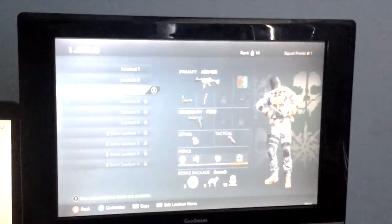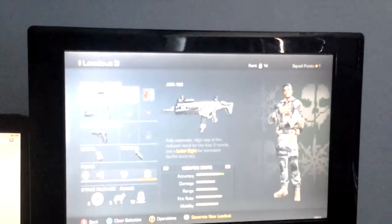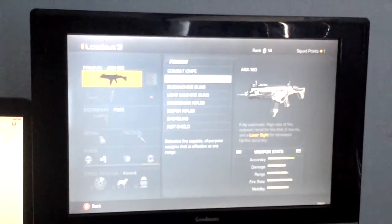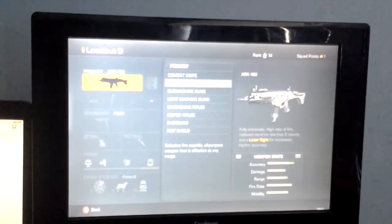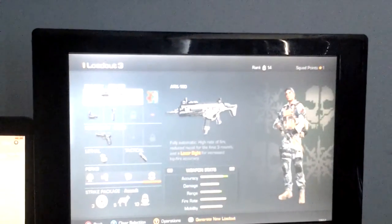Hey guys, Rhys here and I've just got another class I wanted to show you that I didn't show you in the other episode. And we've got the ARX-160, it's an assault rifle with a laser sight literally built into it.